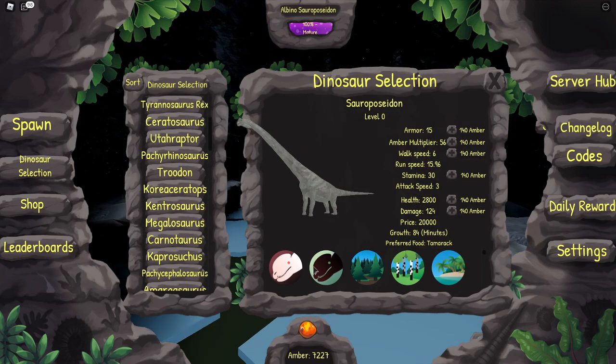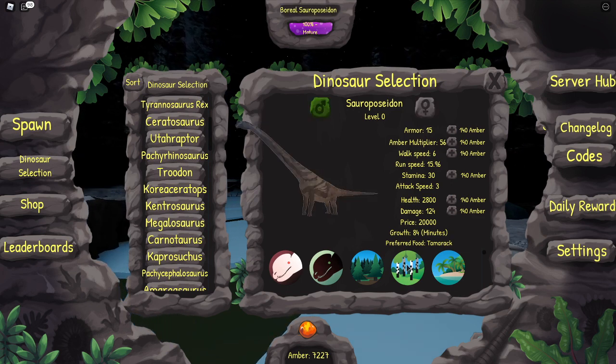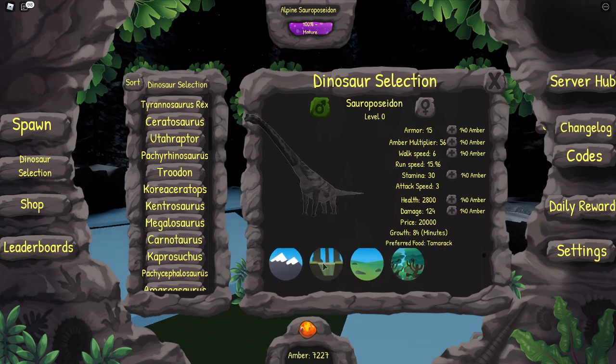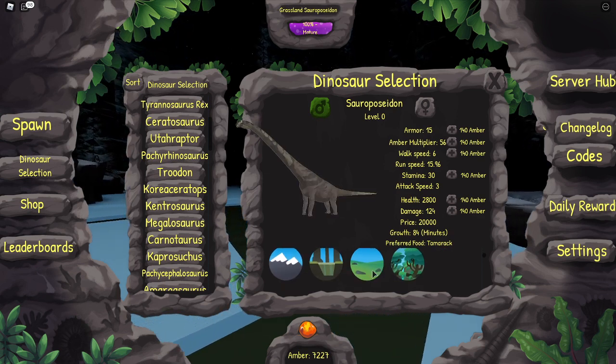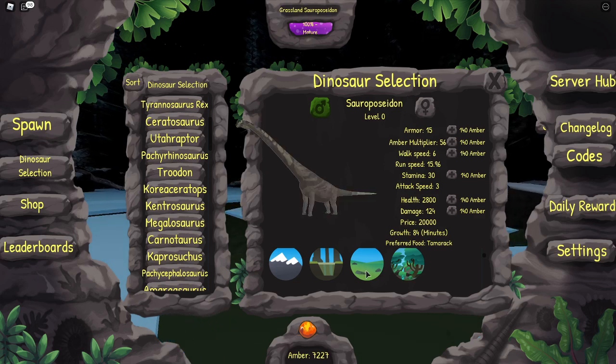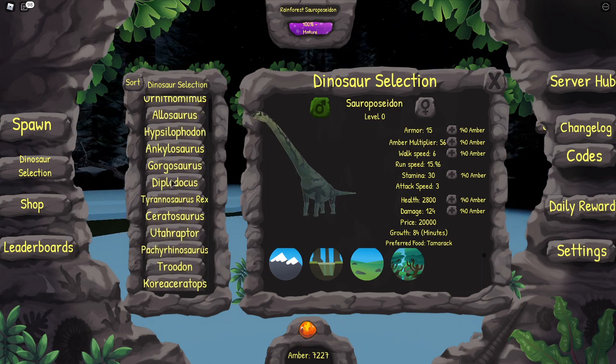These are all the skins for Zora Poseidon: the Albino skin, the Molastic skin, the Boreal, the Temperate, the Tropical, the Alpine, the Swamp, the Grassland, and also the Rainforest. The Rainforest and Grassland are my favorite skins.